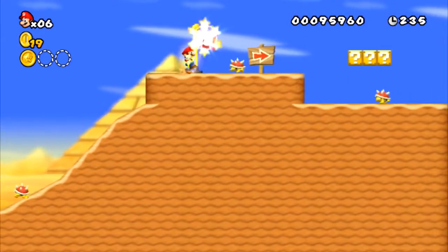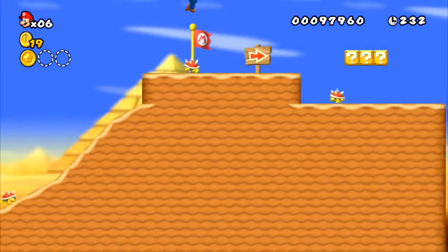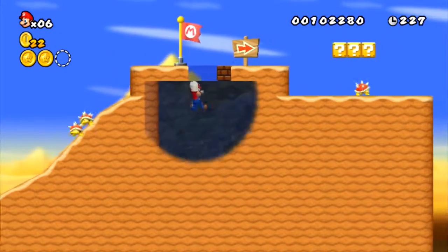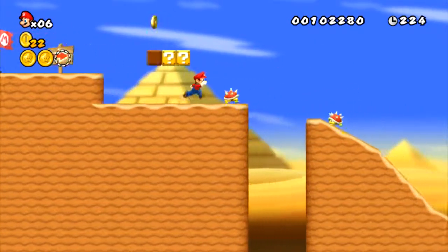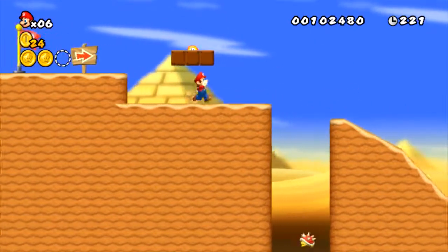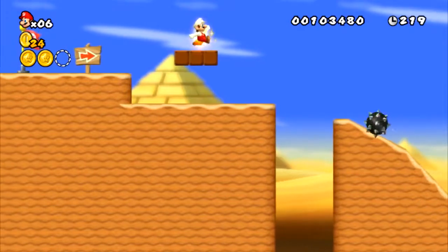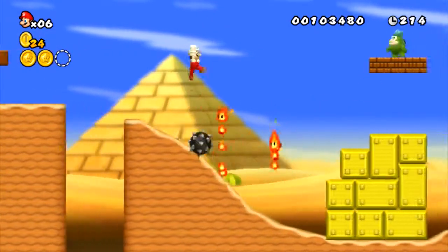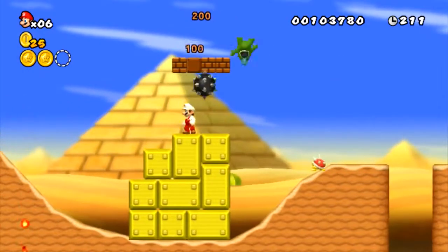Checkpoint right here — nice. Wait for that spiny to pass by. There you go. Second star coin. I love creating levels. I think this level is fine.